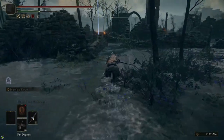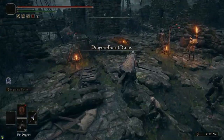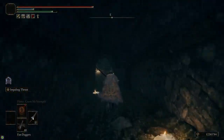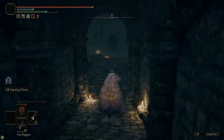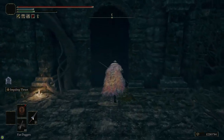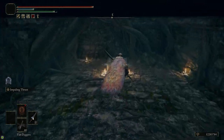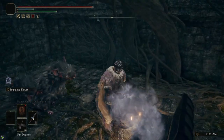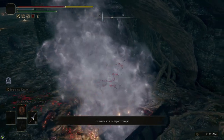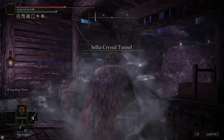If we head over to the Dragon Burnt Ruins near where we fight Agheel in Agheel Lake, there are two cellars here. One of them has the Twinblade, which is a nice weapon. But the easier-to-find cellar — there's a bunch of rats you probably want to kill before going in. The chest in there is a transporter trap, and it will take you to Sellia Crystal Tunnel.